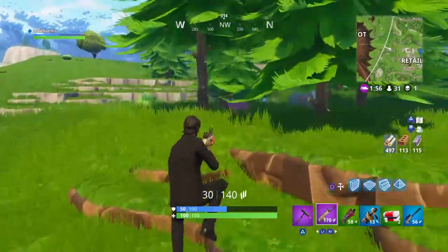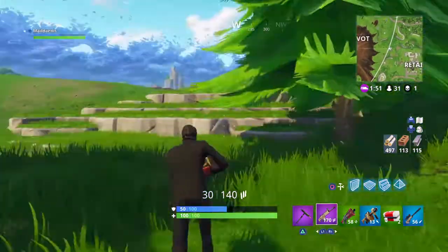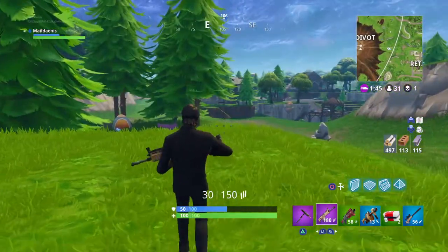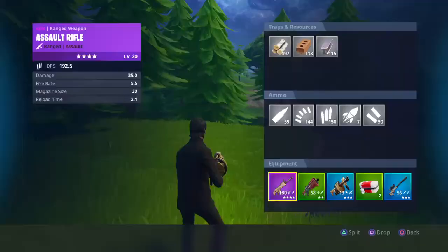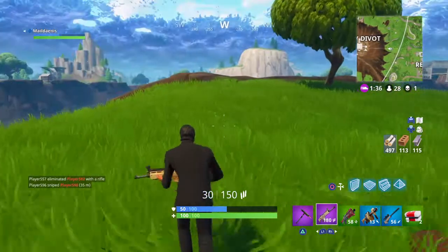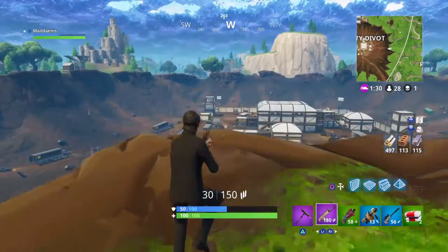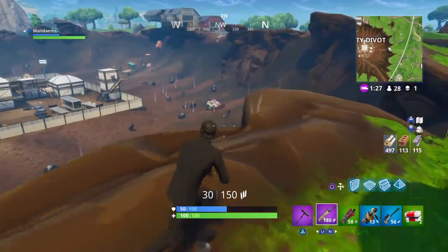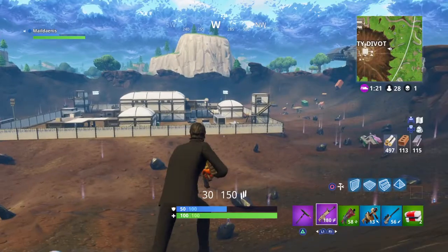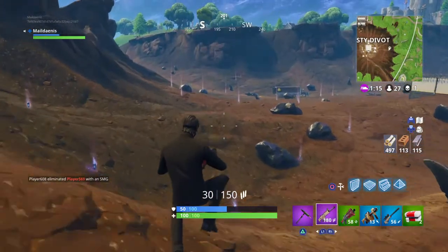No idea why everyone rushes the doghouse when they go to Retail Row and stuff. I know it's got a high chest spawn of three at max, minimum one. But just because it's got a high chest spawn does not mean we should just go there. As you guys should know, Builder Pro has came out, but I still prefer Combat Pro. I love the building aspect, it's just I find it easier with Combat Pro.